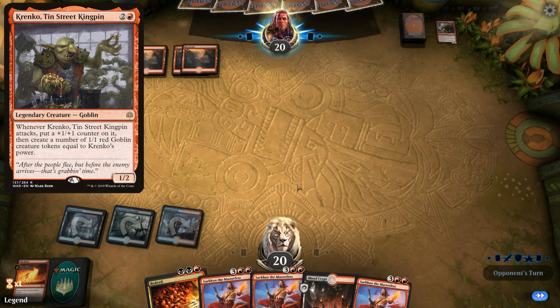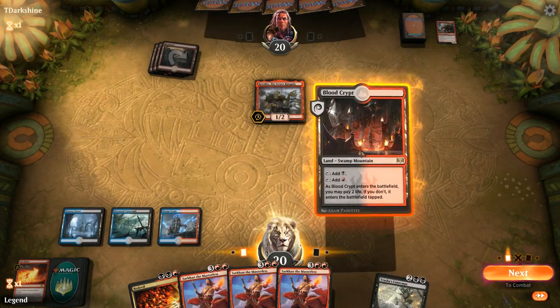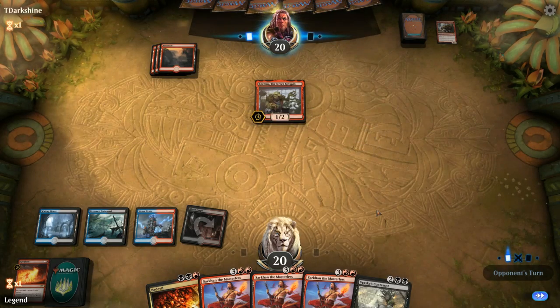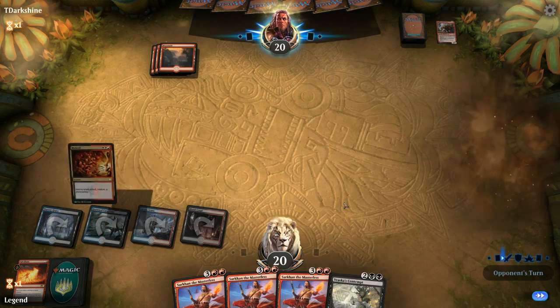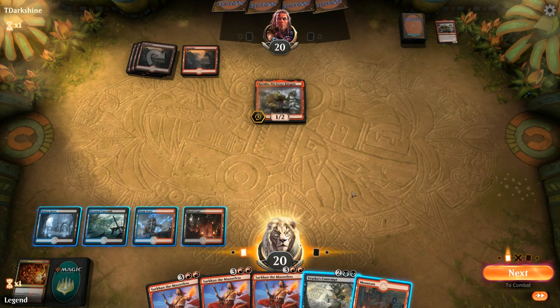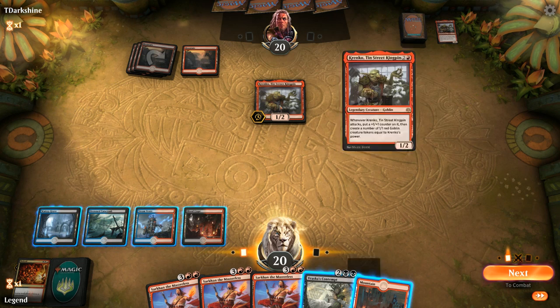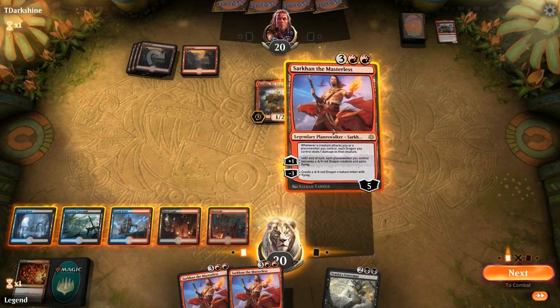I'll pass the turn then Bedevil Krenko before he gets a chance to attack. We're just one land away from playing three Sarkhans in a row. It's going to be a backup Krenko. We could Contempt Krenko or we can play Sarkhan. Worst case if we play Sarkhan: opponent kills the dragon token, kills Sarkhan, has a pretty big Krenko with goblin tokens. But the goblin tokens won't be able to pressure us if we play our second Sarkhan because of the static ability, so I'll take a turn off and play Sarkhan.